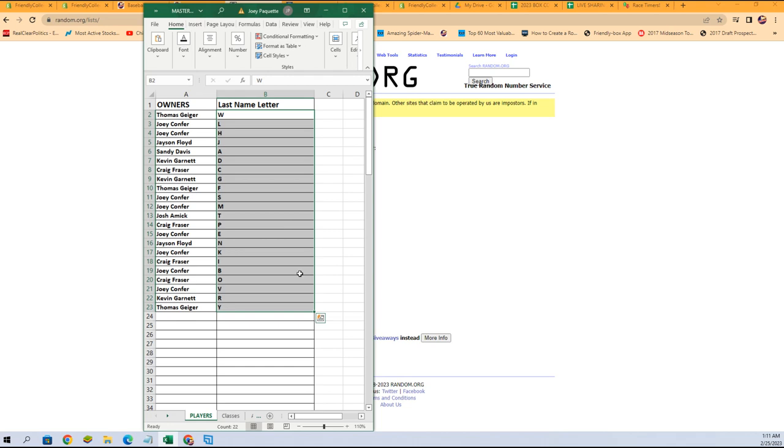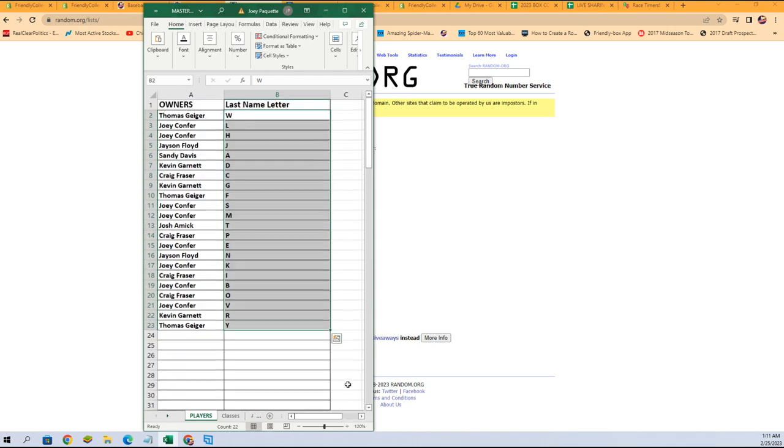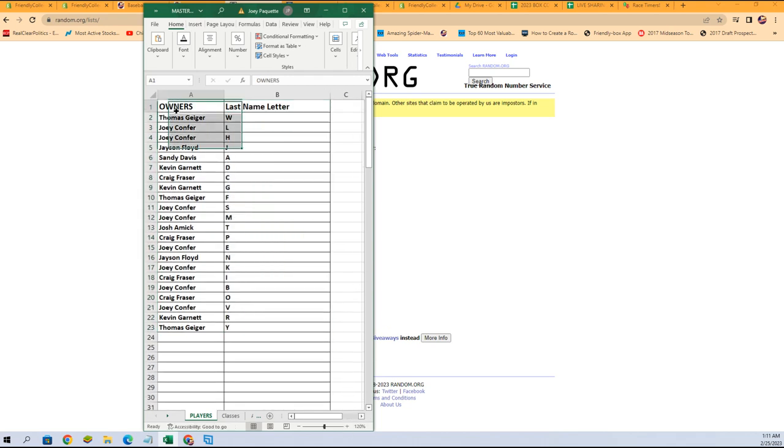There it is — there is our lineup. Let's get a little bit more zoom on there too. Thomas G with letter W. Joey C, you've got L and H. Jason F — J. Sadie D — A. Kevin G — D. Craig F — C. Kevin G — E. Thomas G — F. Joey C — S and M.